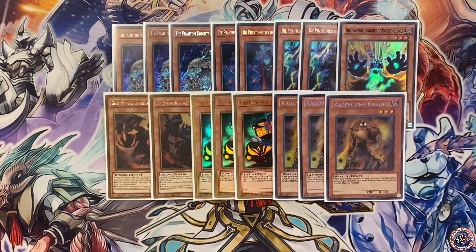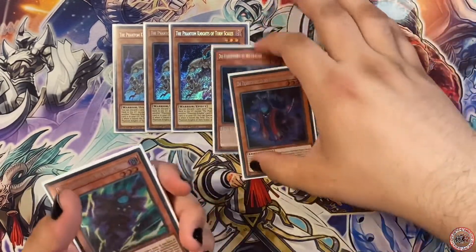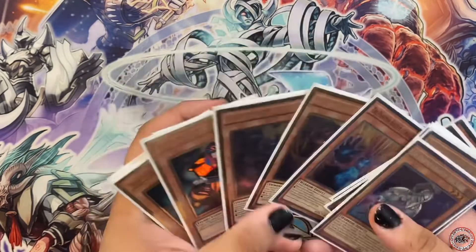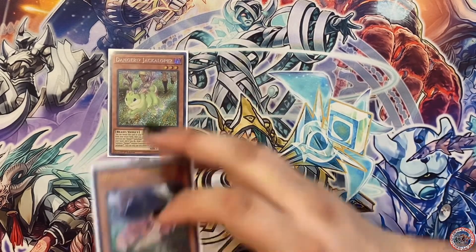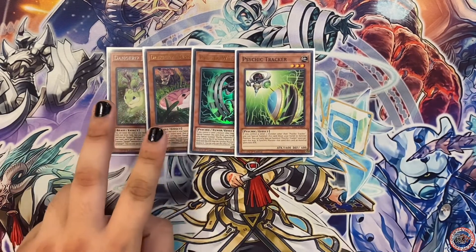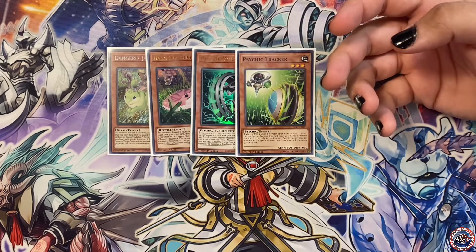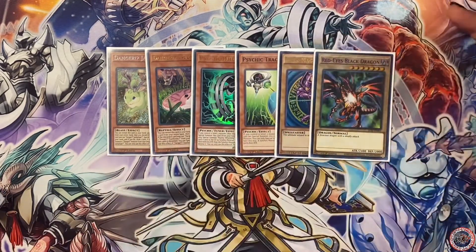Just like playing three Kagemucha Knight — Kagemucha Knight is really busted. It helps you chain-block between Tour Guide and Kagemucha, chain link one and chain link two, so you don't get ashed and lose the game. For the BA monsters I play one of each; everything else is at two or three. One-ofs include Jackalope, Snaky, Wheeler, and Tracker — I think these are all great one-ofs. You don't really need more than one; just put it on the field and continue with your day.